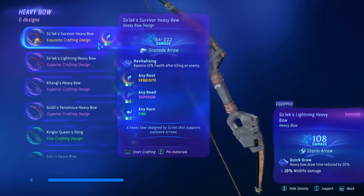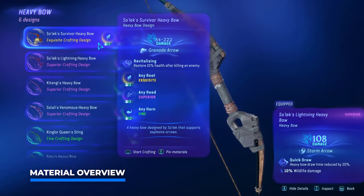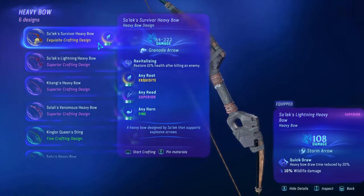For this craft, we're going to need exquisite root, superior reed, and fine horns. If you manage to get your hands on all the materials in exquisite quality, the damage values will be as high as possible, especially if you have a pristine harvest or clean kill — which is exactly what I'm going to show you in today's video.